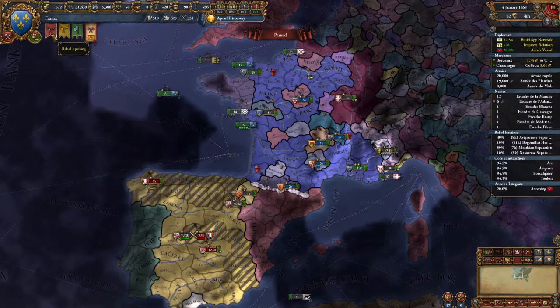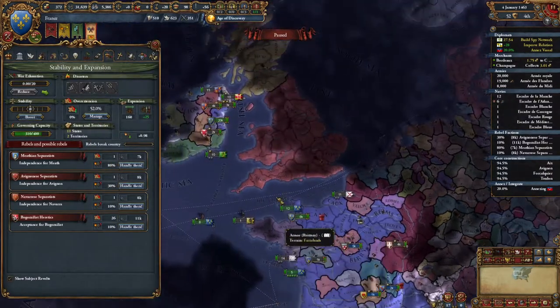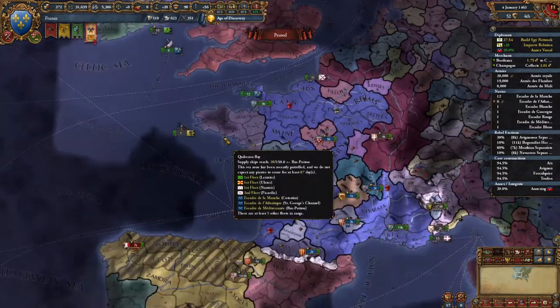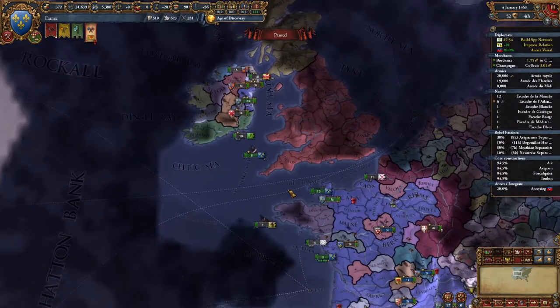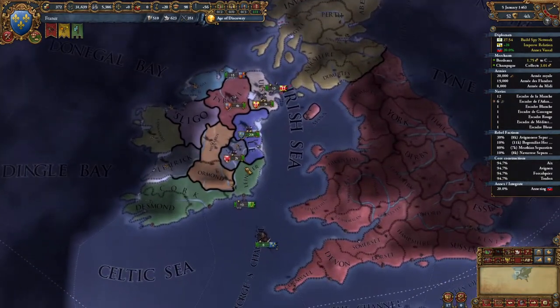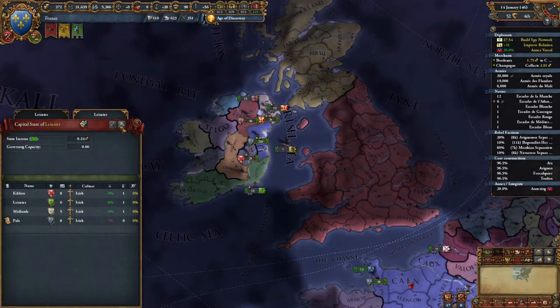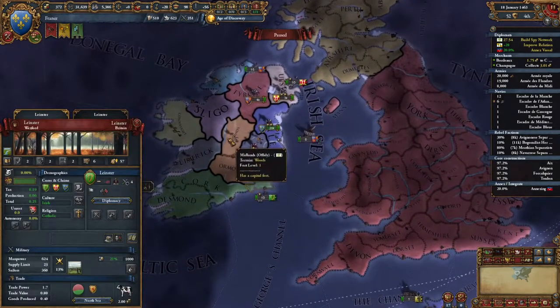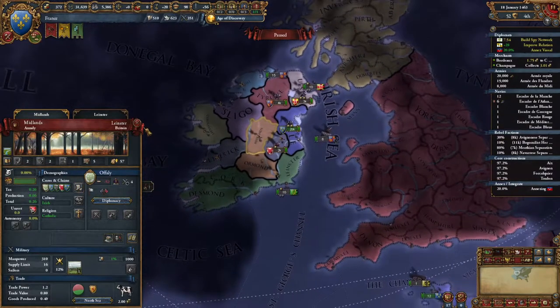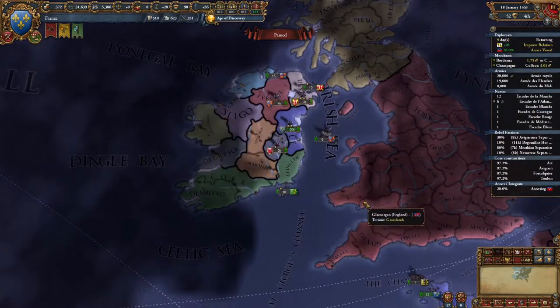The Mithian separatists are at 80%, so this has gone red — it's warning us. We have troops standing by for that — we can have a leader over there in Ireland ready. Scotland wants an allyship. I want to say no — I still don't think we want to ally Scotland. We're just protecting them against England but we don't want to ally them. It's time to get the spy network on Offaly and get ready to attack them.